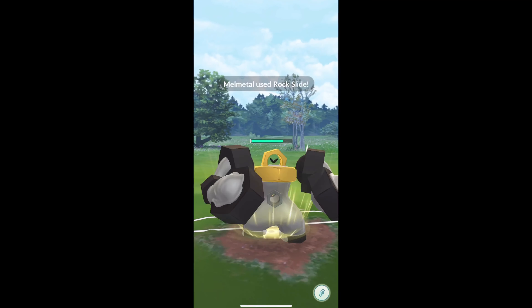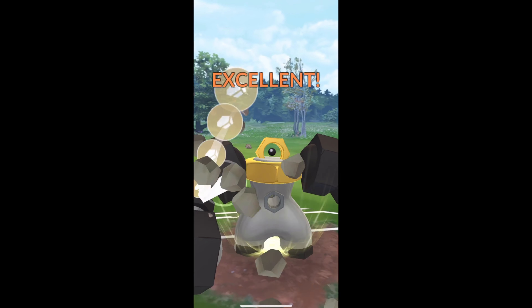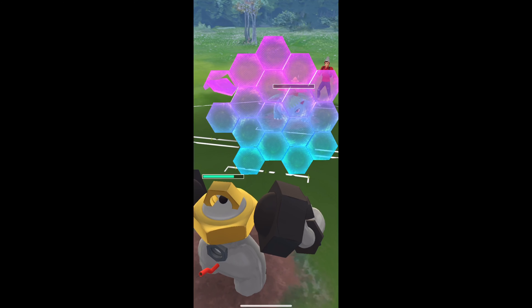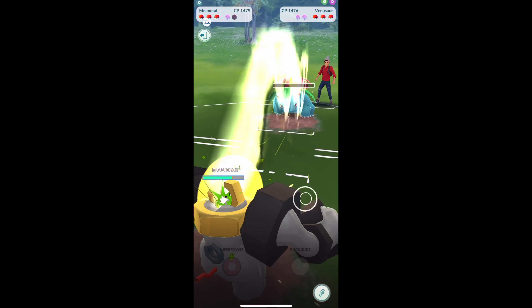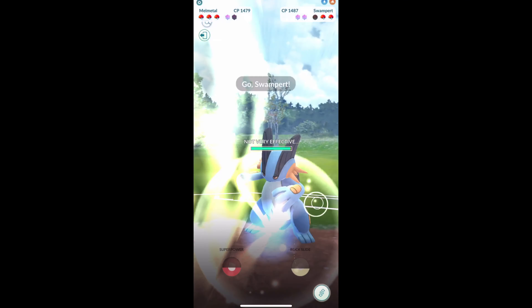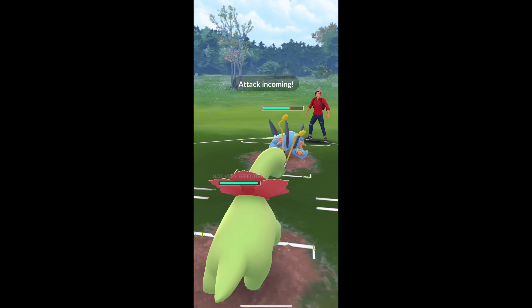We're gonna rock slide into this Venusaur and we're gonna double rock slide because honestly I'm just feeling it. You can see going to almost take it out. I'm going to use one shield — I want to preserve it for that Bastiodon matchup in the back. Then let's see what comes in. I'm gonna immediately switch to Meganium. We did save a little bit of energy there.